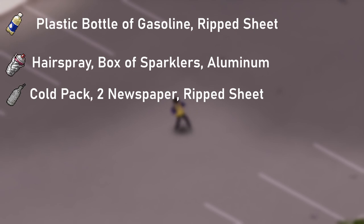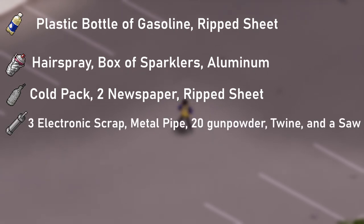And last but not least, pipe bombs require three electronic scrap, a metal pipe, 20 units of gunpowder, twine, and a saw.